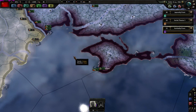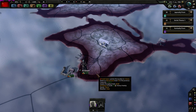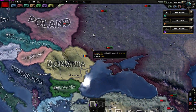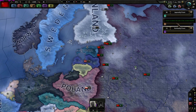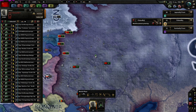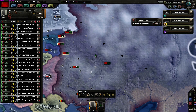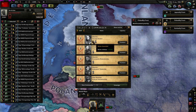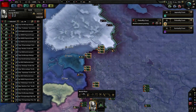Germany will have superior air power, so my navy might just get bombed away and they might start a naval invasion here. I'll need lots of troops here to defend the coastline. Let's set up the Finland front. I'd say this is our Third Army - let's just name it Third Army here. Let's give it Georgy Zhukov as commander.